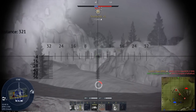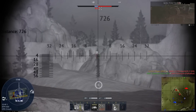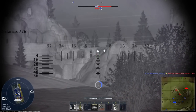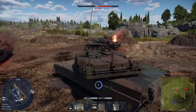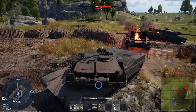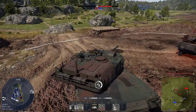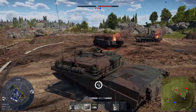The combined arms nature of ground forces mode always helps U.S. players to synergize their lineups and project maximum firepower — that's the main strength of the U.S. tech tree. U.S. fixed wing CAS is superior, and you can often carry games alone with just your planes. U.S. ground vehicles, depending on the tier, have some of the most powerful gun rounds and ATGMs in the game, and very good gun handling. Acquisition gear is OK — you don't always have the best thermal sights.